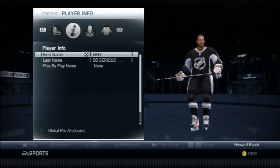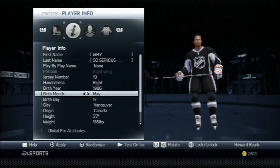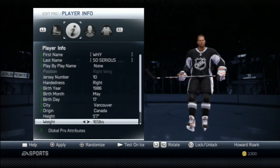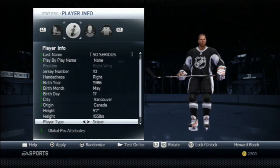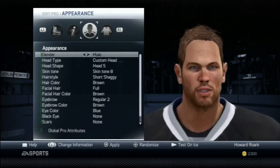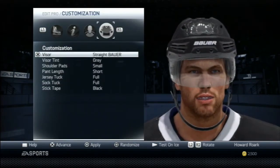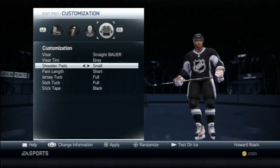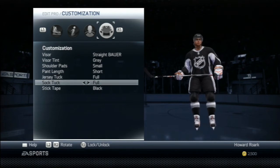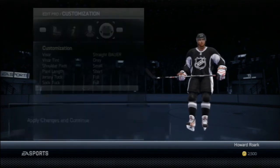Helmet doesn't really matter, gloves don't really matter. Height and weight — 5'7", 165 is going to be your best bet. None of the other stuff matters, you can set it whatever you want. Appearance, all that good stuff, however you want. Visor, whatever you want. For pads, small is important — short pads, shoes and short pants. Jersey tuck full, sock tuck full, and sock tape you can choose whatever you want.